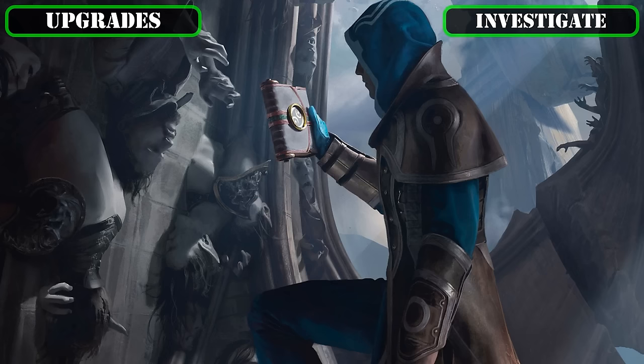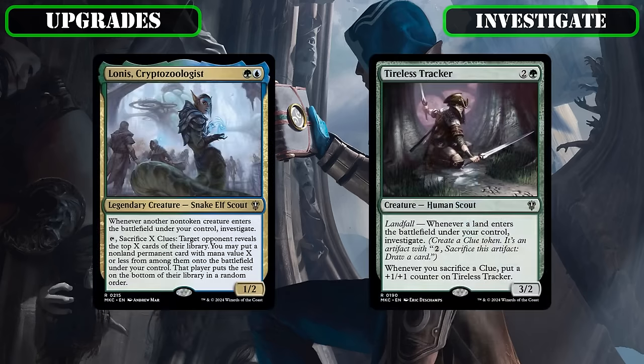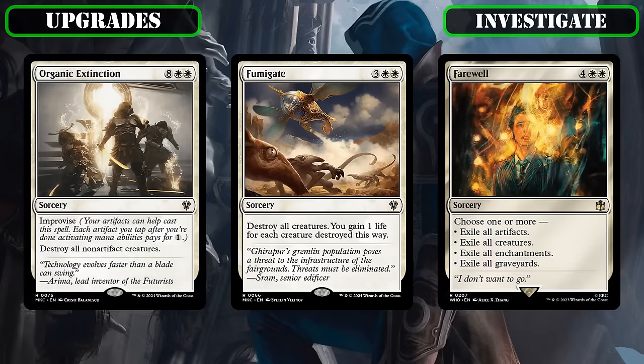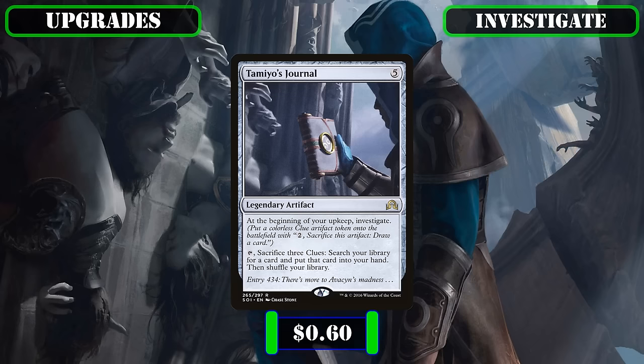With the two glaring weaknesses of the deck properly shored up, we can concentrate the rest of our budget into augmenting the build's already solid clue generation to net us more draw and more artifact tokens into play for our payoffs. Therefore, we're going to be cutting the somewhat generic board wipe Fumigate, as we already have more on-theme and more flexible options in the deck, and replacing it with Tamiyo's Journal, which provides solid passive clue token generation each turn to work alongside our commander, and also serves as a repeatable tutor as we stockpile our clues to dramatically increase the build's consistency.